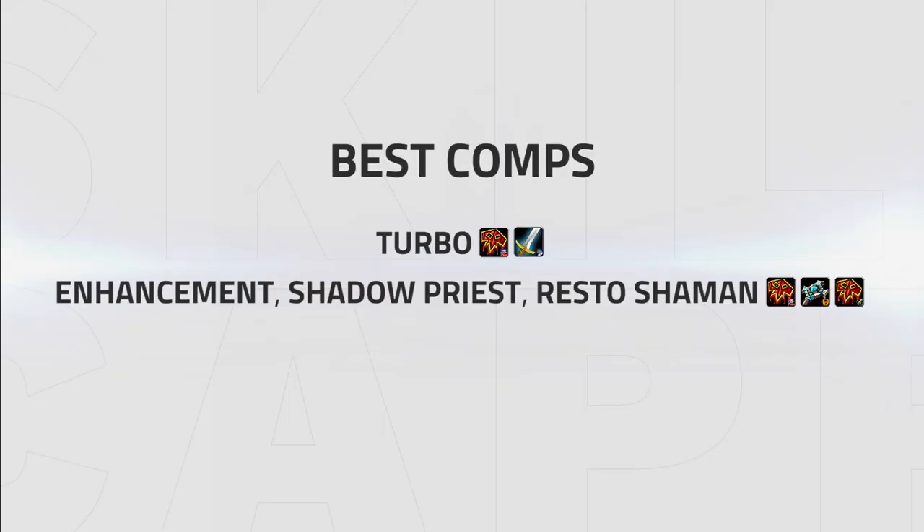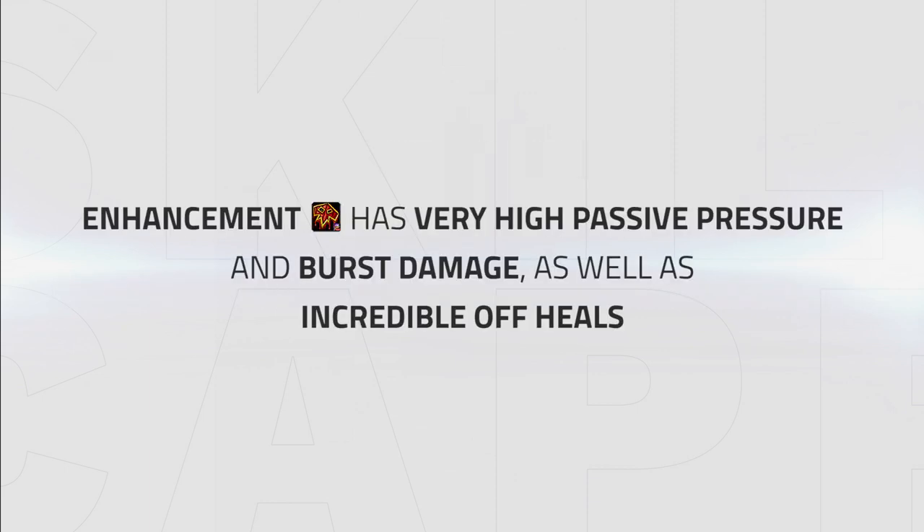Turbo and Enhance Shadow Priest, Rest of Shaman are your best comps right now. They are tier 1 due to how much pressure both comps have as well as durability. Enhancement Shaman helps in both of these demands, having very high pressure and burst damage, as well as incredible off-heals to help with your team's survival.